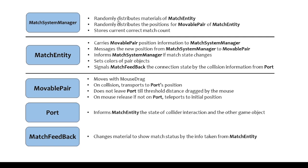MatchSystemManager randomly distributes materials of match entities, randomly distributes the positions of Movable Payers, and stores the current correct match count. Match entity carries Movable Payer position information to MatchSystemManager, messages the new position from MatchSystemManager to MovablePayer, informs MatchSystemManager if match state changes, sets colors of Payer objects, signals match feedback, and checks connection state via collision information from Port. MovablePayer moves with mouse drag. On collision, it transports to the port's position and does not leave the port until a short distance is dragged. On mouse release, if not on port, it teleports to initial position.